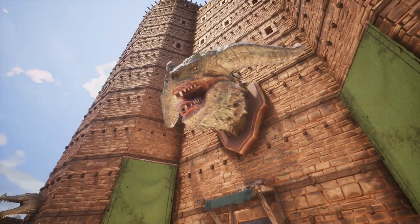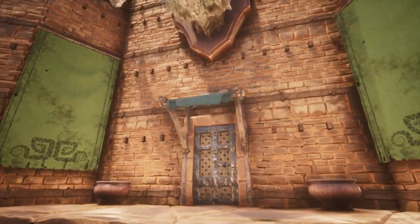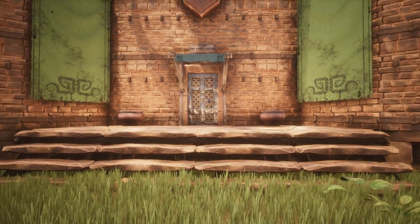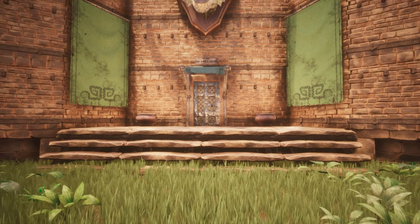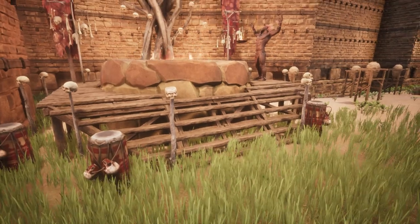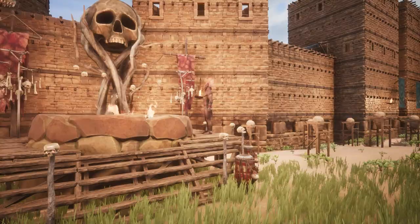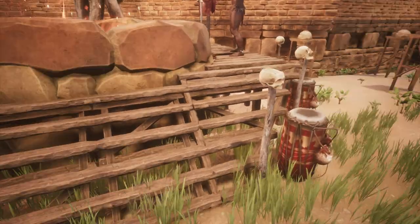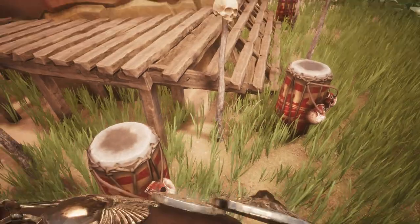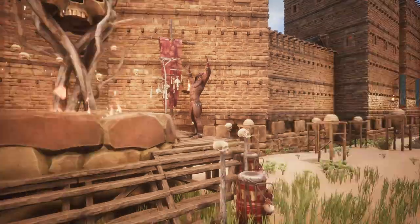We went through quite a lot of danger to get that. And here we have the Viper's Crown, which is what I call the keep itself. Beside the keep, we have the Defari religion — the Yogg religion. We have a shaman who's summoning Yogg-Sothoth, presumably, and some bongo drums as well as rather grotesque wind chimes.